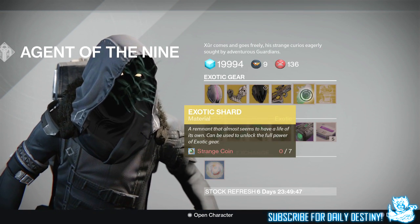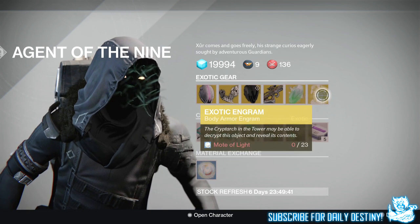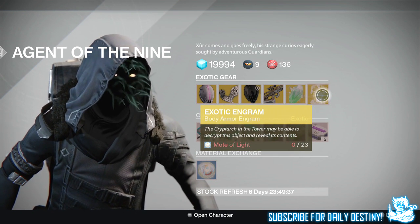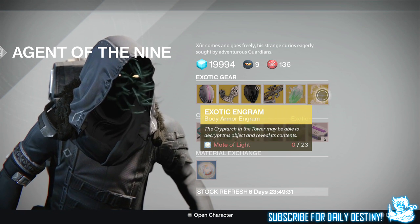Next we have the Exotic Shard, used to upgrade your pre-existing weapons and armors, costing 7 Strange Coins. And then we have an Exotic Engram costing 23 Motes of Light — you buy this, take it to the Cryptarch, and hopefully get something you need out of it. I'll probably buy a few, as there are a few chest armors I want.